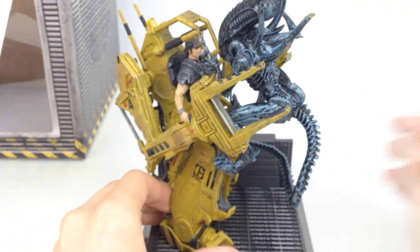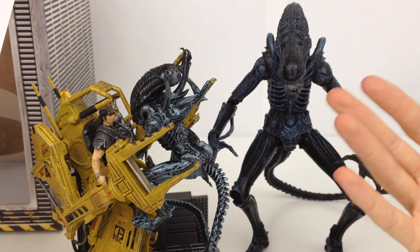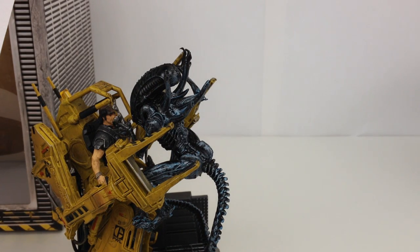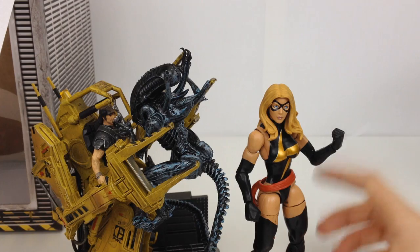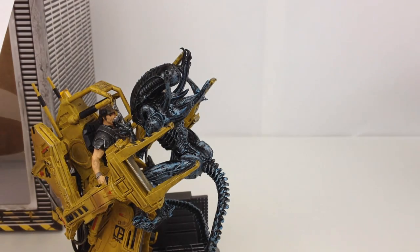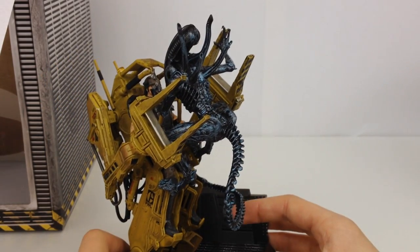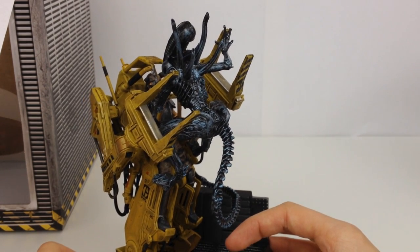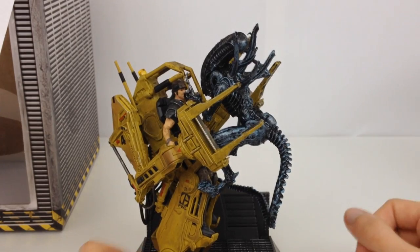As a quick size comparison, here is my NECA 7 to 8 inch Xenomorph — obviously that's not going to be in scale with it but it'll look fine stood next to it. Here is Ms. Marvel to give a Marvel Legends 6-inch scale reference. This statue is definitely going to be in scale with a lot of 3 and 3 quarter inch figures, especially if you have 3 and 3 quarter inch aliens. There are also some Predator and Alien figures going around now in about a 4-inch scale that would probably look really nice next to this.